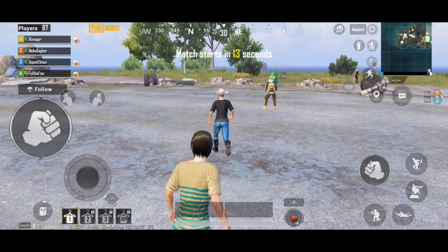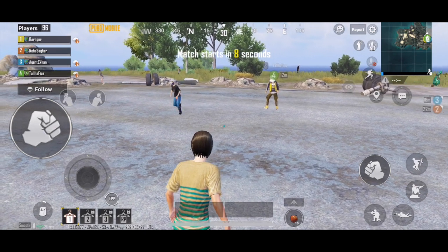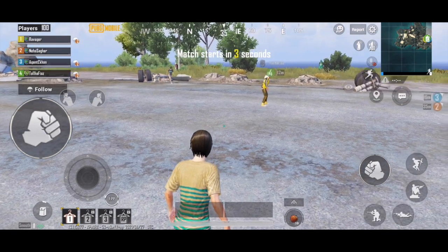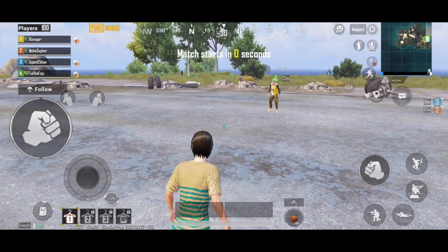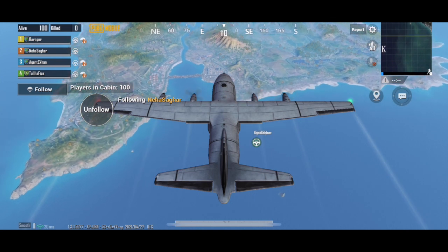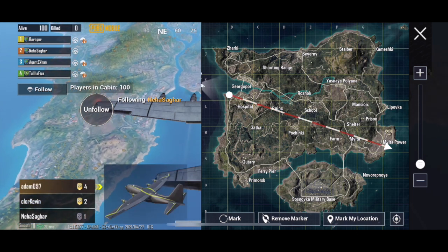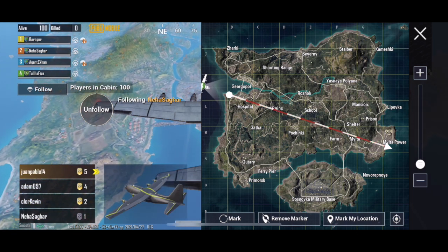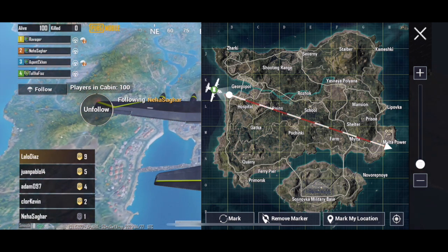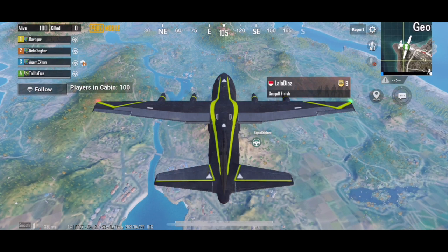Just below that you can see four players — on top is me, and second, third, and fourth are my teammates. This is how the map looks like. You initially drop down without any guns, gather a little bit of loot, and then go ahead to find enemies. Players in the cabin are 100 initially.